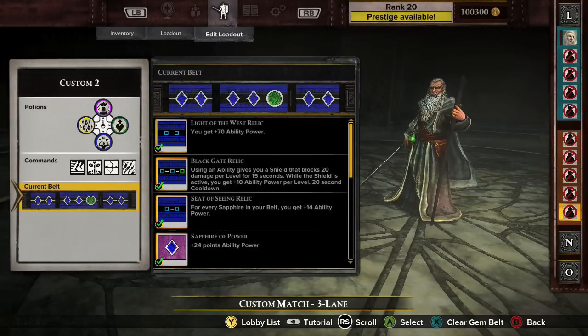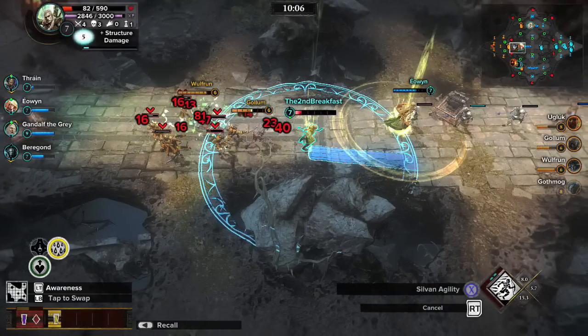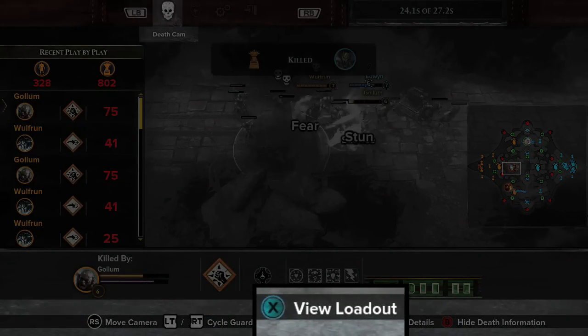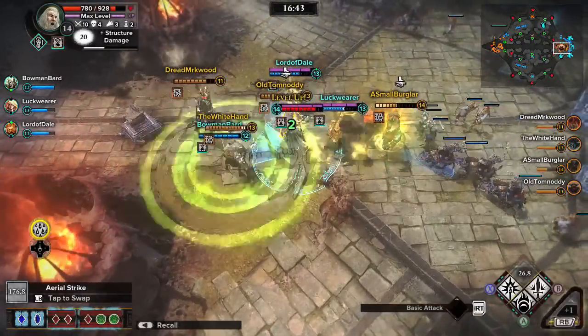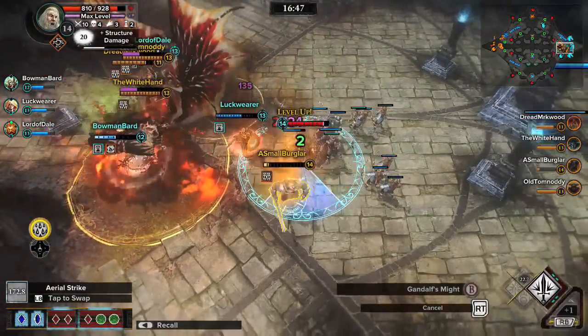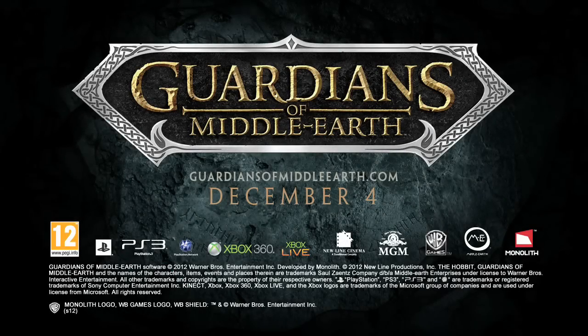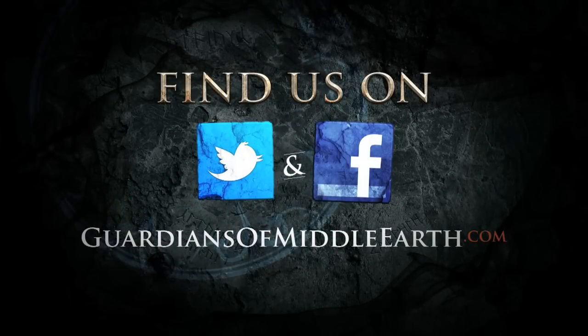Experiment with new loadouts to suit your playstyle. Remember, you can review your opponent's loadout from the in-game menu. There are always ways to get the upper hand. Next time, we'll look at team strategy and how to rule the battleground. For more info, check us out at GuardiansofMiddleEarth.com and follow us on Facebook and Twitter.